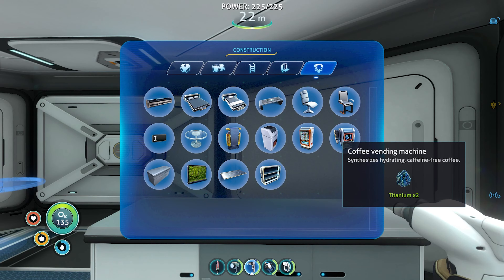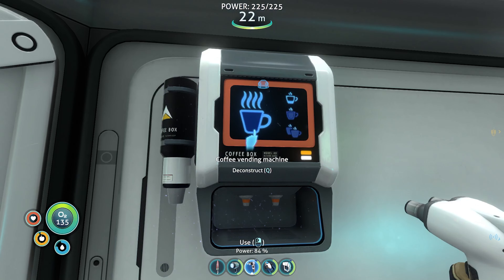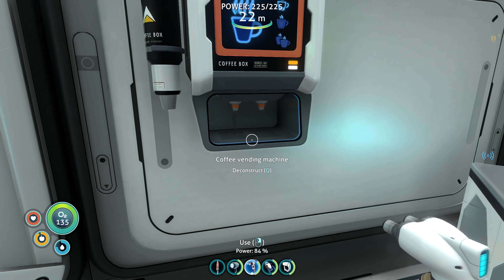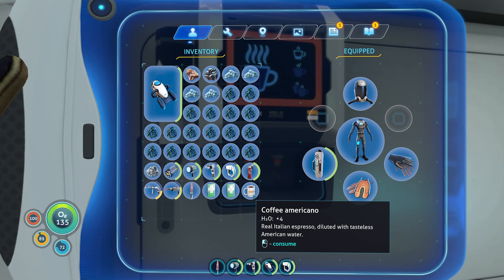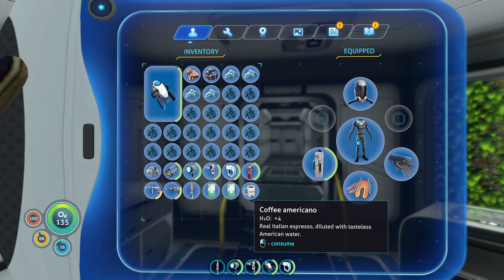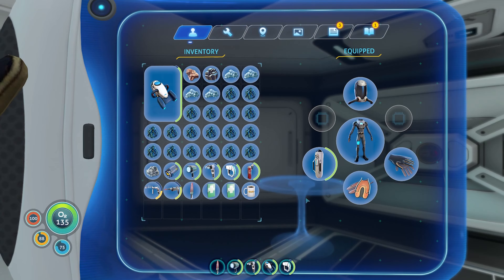Oh, this is a coffee vending machine! That's funny, I wonder if it gives you coffee for real. You can use your coffee — is she really making coffee? Oh, it's pouring it in the thing. Oh my god, I got coffee — coffee americano! I got a cup of coffee. Real Italian espresso diluted with tasteless American water. That is funny, oh man, that's messed up.